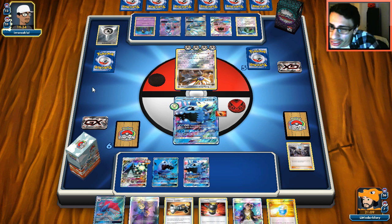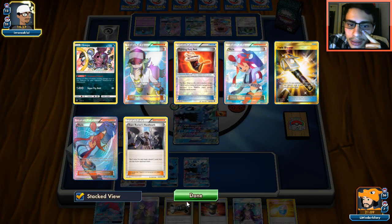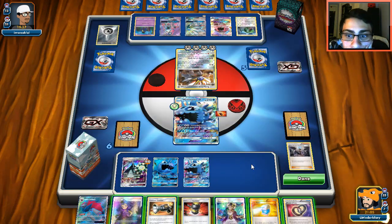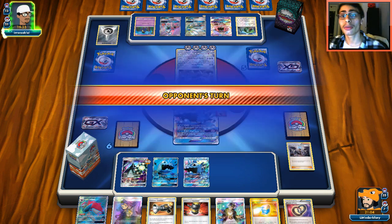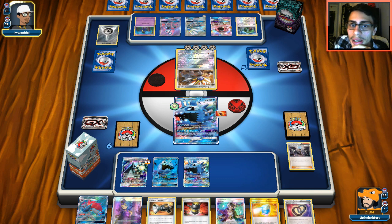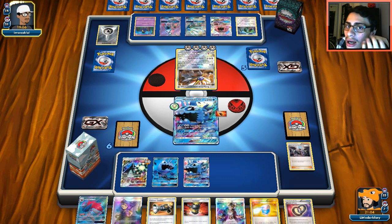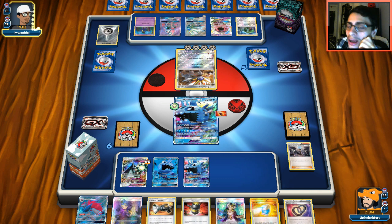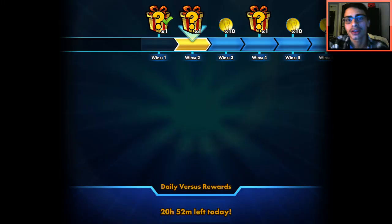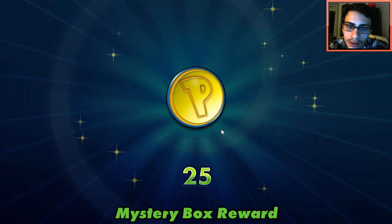We can't Counter Catcher — no point. Can't really Max Potion — no point healing Celesteela since it's going to get knocked out. I might as well conserve healing cards for now. He has no way to one-shot the active Wishiwashi. If I can find my other belts — and the game auto-conceded him. I'll take that win. He had a lot of energy too — like 11 metal. Anyway, we're going to find another match with our trolley deck.